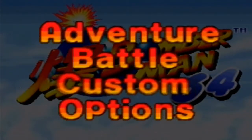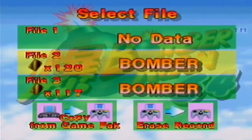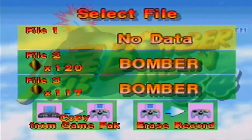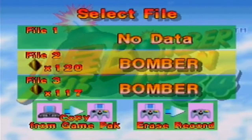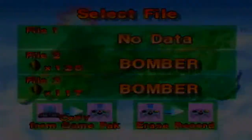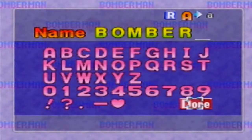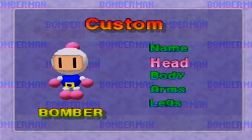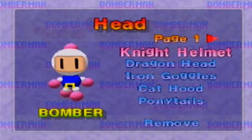On custom mode on the main menu, if you go down here and select the file that you have completed — 120 gold cards, looks beautiful — you'll see that there's a file. You'll see no data if you don't have a file there, and you'll see the name default to Bomberman. So let's go ahead and select ours. In custom mode, what you can do is you can go to your name and alter it. You can go to the head, and you'll notice that you'll have different costume options.